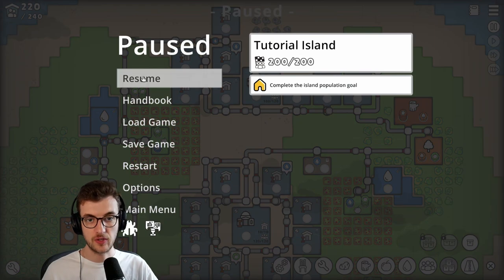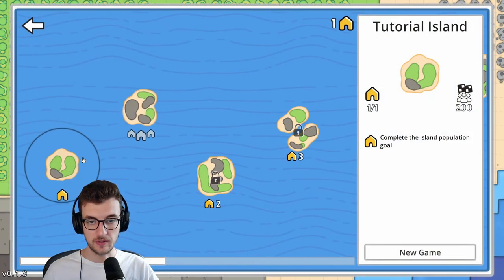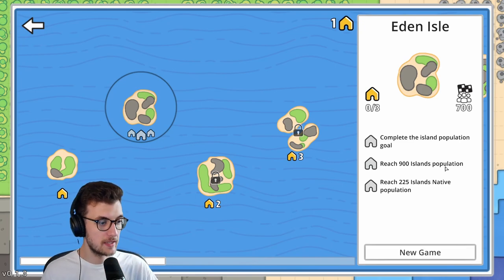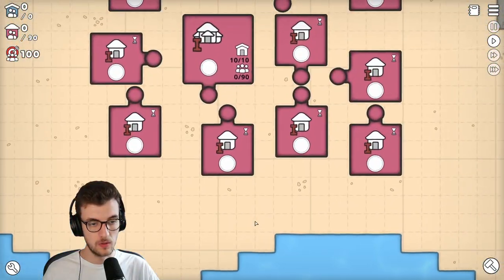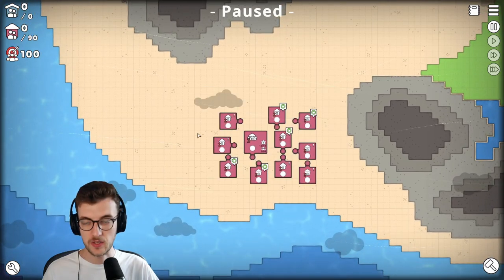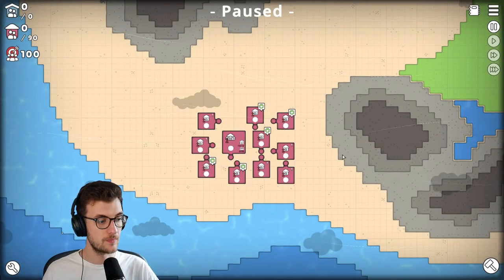We completed tutorial island. We're on to Eden Isle. Complete the island population: reach 900 island population and reach 2-to-5 island native population. I've got a feeling we're going to learn some more things in this one. Look at this - native village center. What are these goals? Is this just natives, residents, and population? Island population goal - let's get to work.